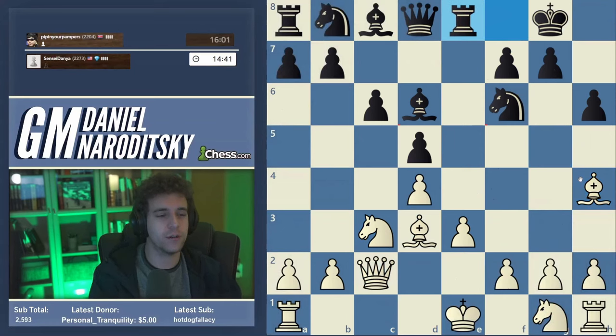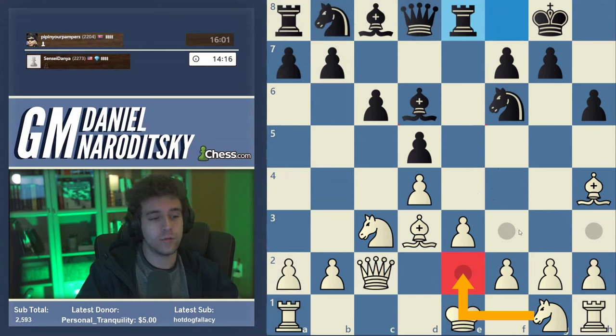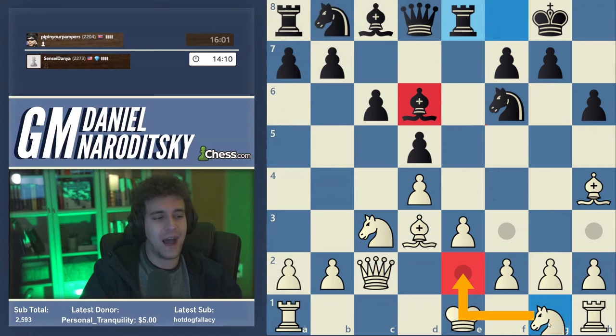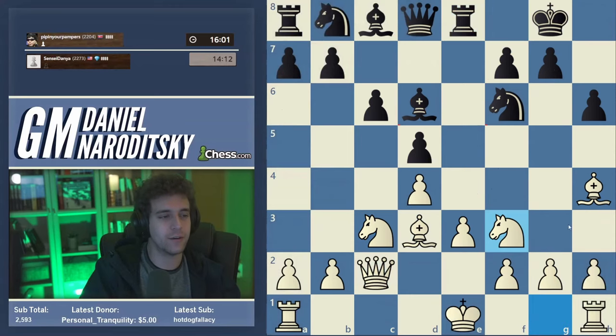The main choice that white has in the Carlsbad concerns where to develop this knight — you can develop it to e2 or to f3, and both moves have clearly defined pluses and minuses. You can't say one is better than the other; they're both totally viable. Knight f3 is the more traditional developing square, but when I play the Carlsbad I have mostly positioned my knight on e2. In this particular version with the bishop on d6, I actually like to play knight f3, and there's a super specific tactical reason for that which I'll expand on after the game.